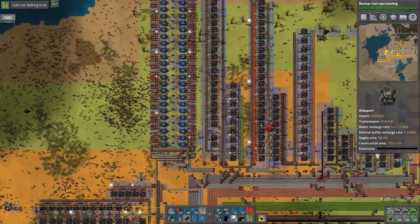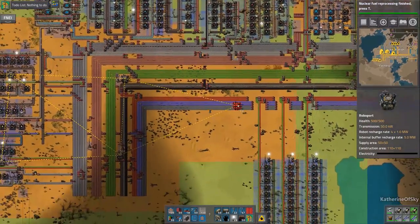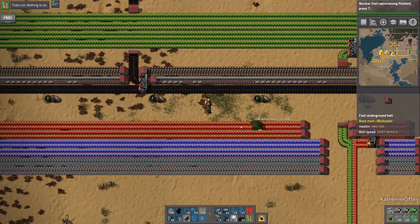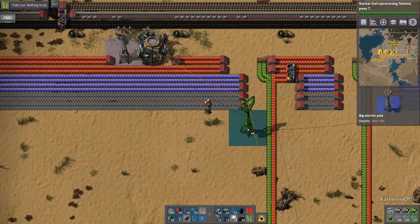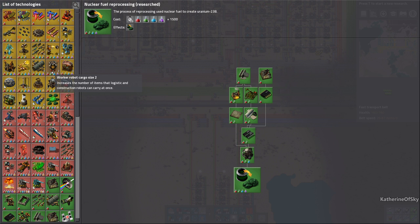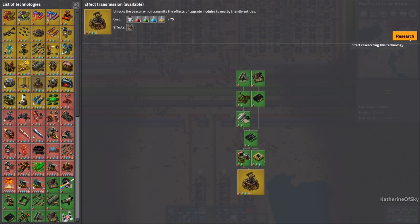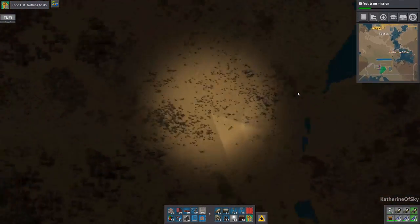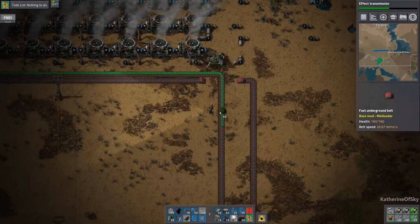Anywhere else? By the labs and all of these places — we have many places over here to cover these guys. Let's go ahead and put this this way, put our mobile port there. We've got nuclear fuel reprocessing. I think we should go and deal with that first thing. Logistics three is tempting, but effect transmission is even better because now we can finally get beacons. We've all been waiting for beacons!